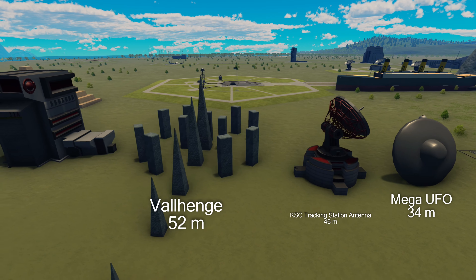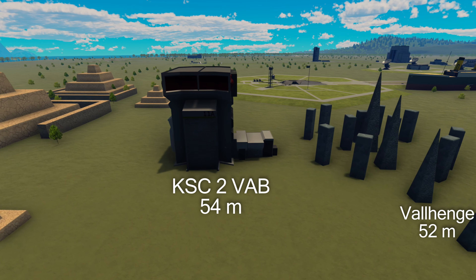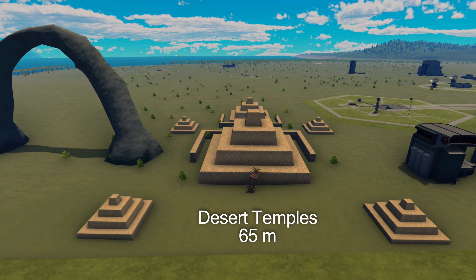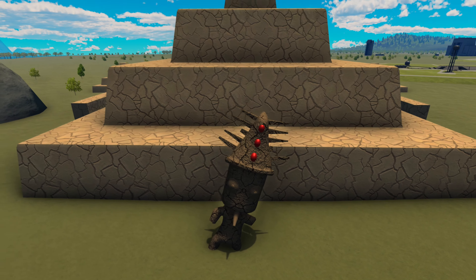This is the Stone Age formation that you can find on Val, and just a little taller is the VAB of the KSC2 facility. Even greater is the pyramid complex of the desert, which is much larger than I ever remember. Even the statue of this ancient Egyptian is pretty large.